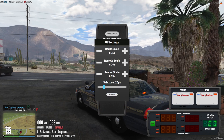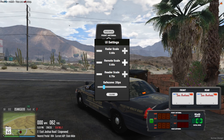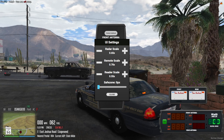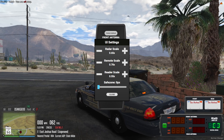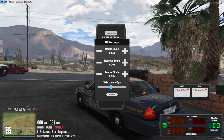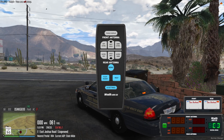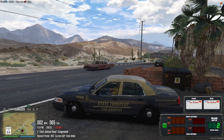If we want to change the size, you can radar scale down, remote scale down or up — same with radar. And reader scale you can do up and down too. This is the safe zone — it's the distance that you can get the radar and plate reader to the edge of the screen. So if I put it all the way up to 100, I can't put it down past this corner. But if I put it down to zero, I can put it wherever I want. Press close and you can get out of that. I'll show you how this works real quick, and then we'll show how to fix it going off the screen.